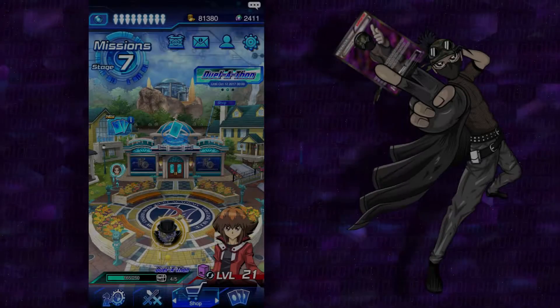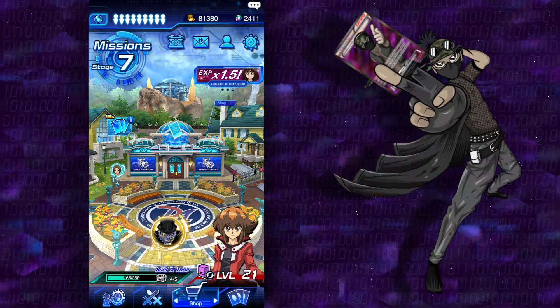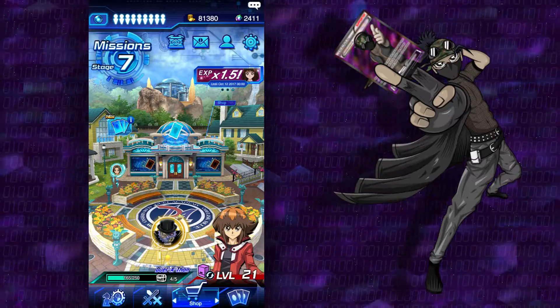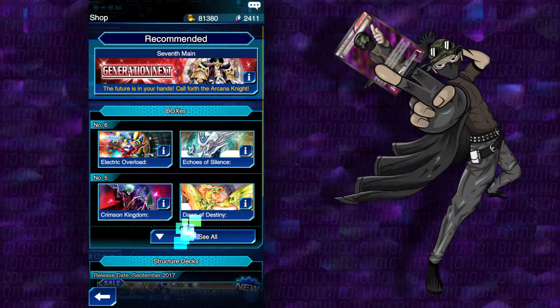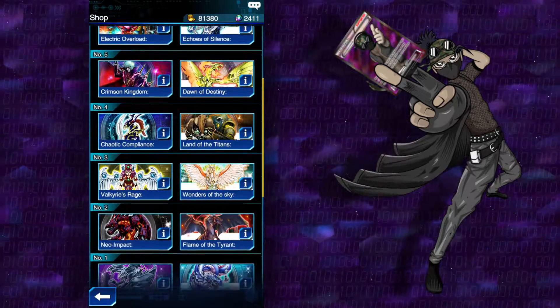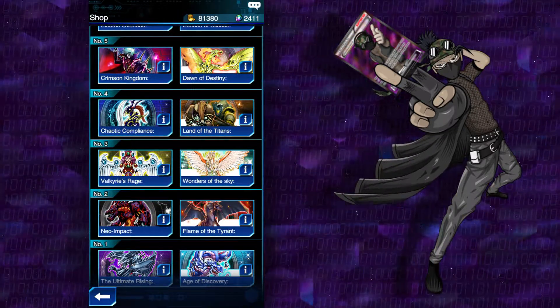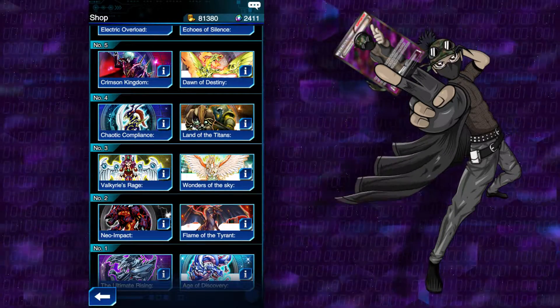Hey guys, what's up, Abomination9 here. We're back playing some more Yu-Gi-Oh! Duel Links. We left off, we opened up another 10 of Generation Next, which we're actually going to roll back real quick and open up 20 Neo Impact, because there's a bunch of cards from Neo Impact that I want, so I need to get around to opening them. I still have like 8 billion gems, so I might as well.